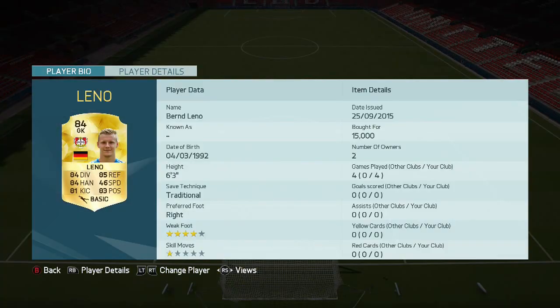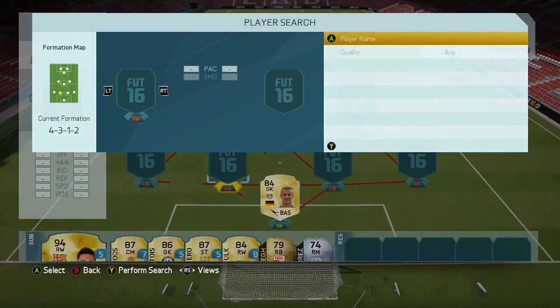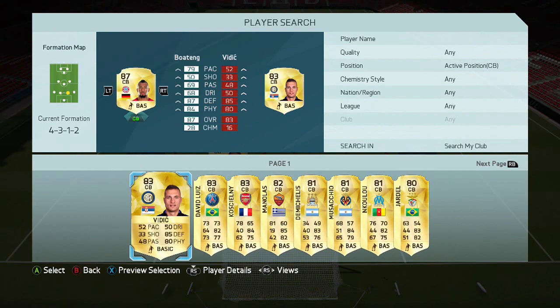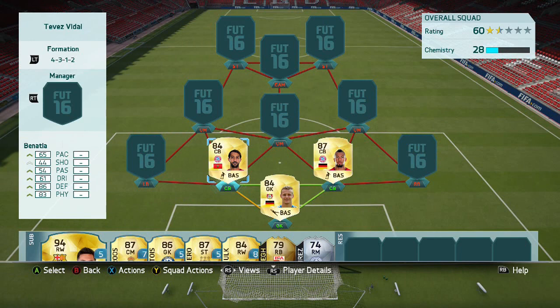So in there we've got Leno — 15,000 for him. He's on the rise at the minute, and it's not hard to see why. 6 foot 3, all stats in the 80s bar speed which is 46, which is pretty bad even for a goalkeeper, but he makes up for it with the other stats.